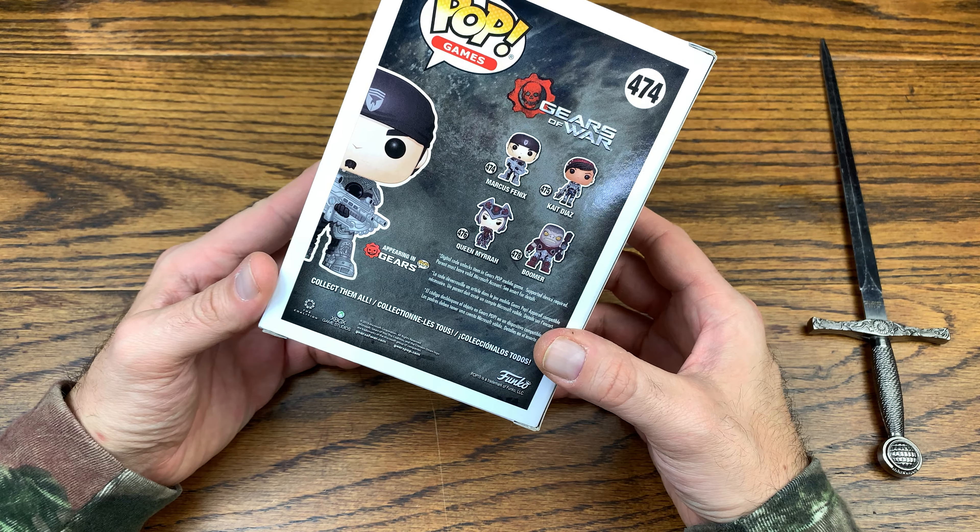I'll see ones that are on clearance at one GameStop — I got Ciri or something from The Witcher 3, and she was on clearance at one GameStop for five dollars, then I went to another one and she was $11.99. So it's not congruent — you never know really what you're gonna find.